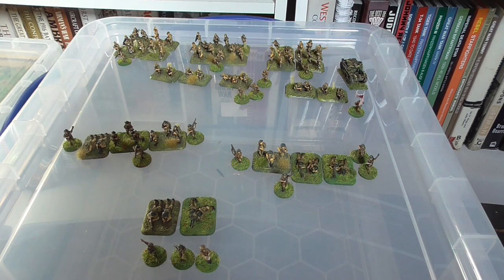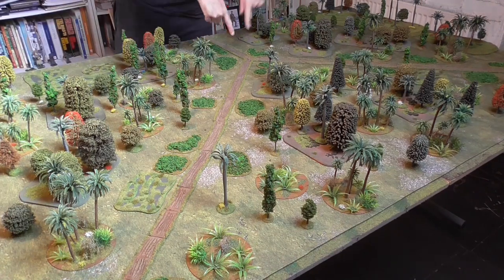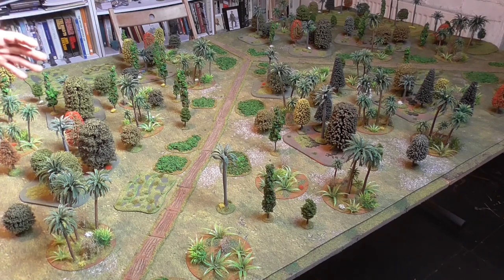I don't think it's going to go great for the Australians in this one, but we'll see what happens - you never know, the luck of the dice. The table has two roads coming in and meeting in the centre. The Australians deploy from one side, the Japanese from the other. Because the Japanese are attacking they get a couple of extra turns to move forward. There are a couple of little swampy bits but it's mostly jungle, so there'll be a lot of movement through jungle and probably a lot of close-quarter fighting.